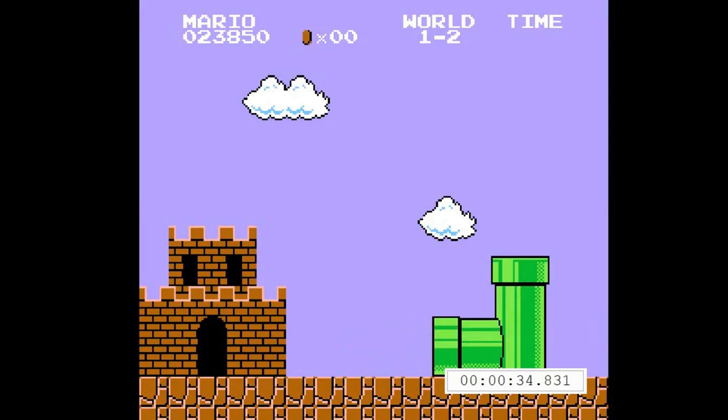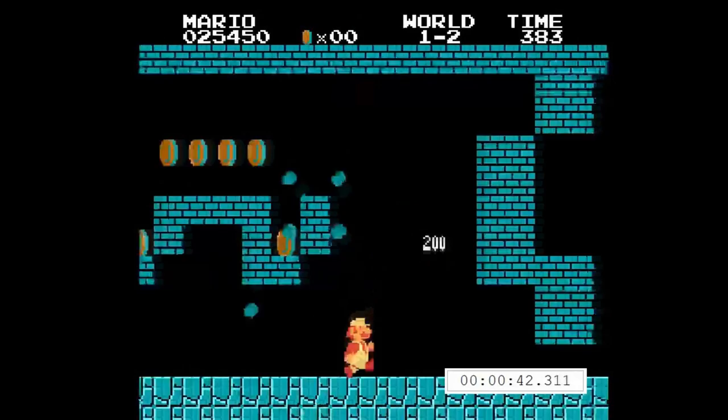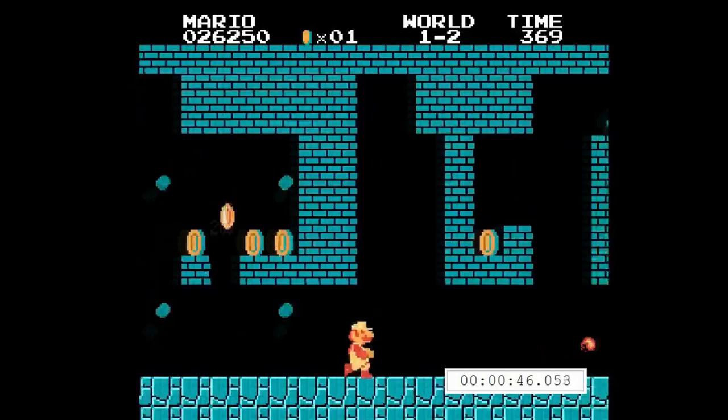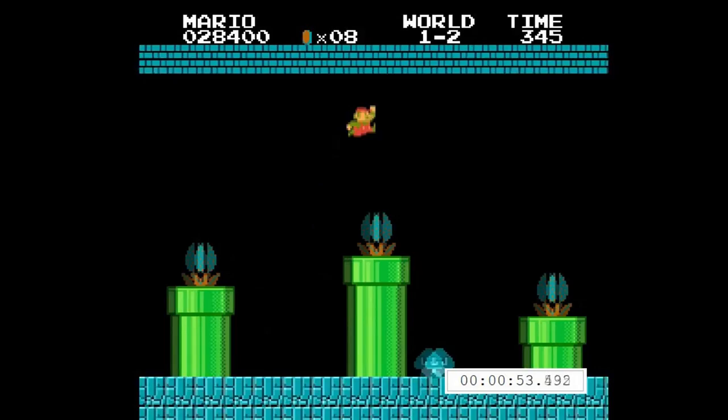Ok, on to World 1-2. Once again I have to sacrifice a second tier to get a power-up, but it will save time soon enough. See those blocks I'm breaking? Every time you do that, Mario skips a frame in his animation, so if you do it enough, they add up to a few seconds off your time. It's like the arm pump in Super Metroid, but much harder.